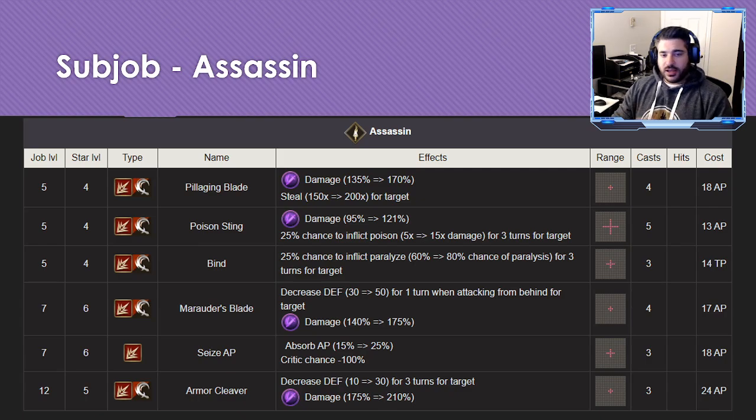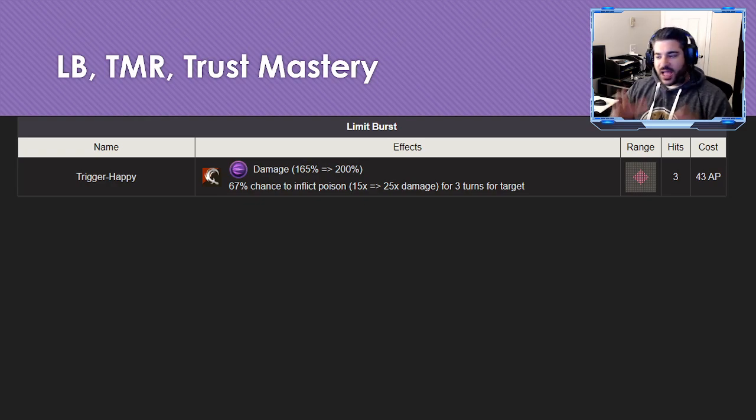The Assassin sub job isn't bad either — it's got slash attacks for PvE chain building. It also has access to two different defense breaks: one is 50% when attacking from behind, and the other is a 30% break all the time. Having both is still pretty great, and it also has paralyze and poison as status effects.